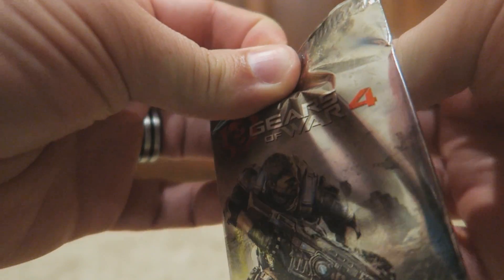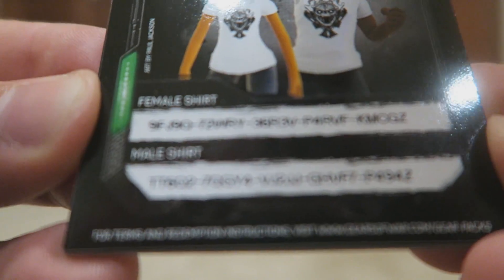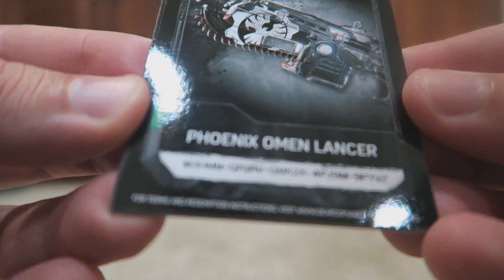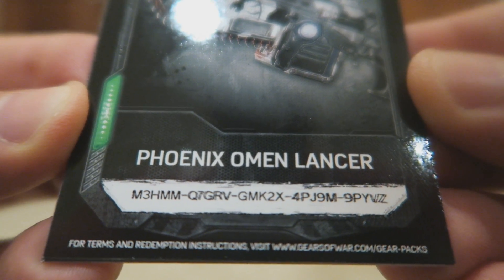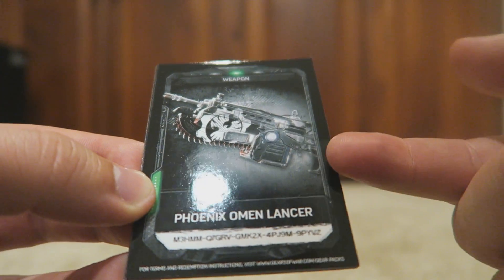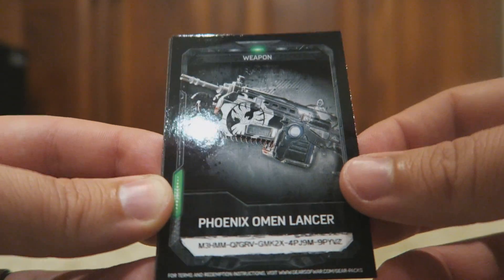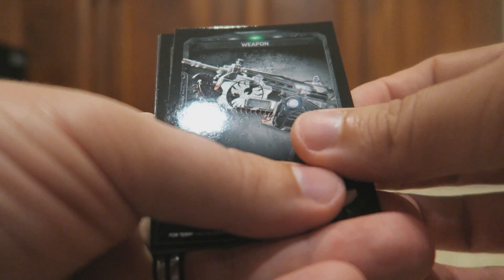We've got one pack left, and I hope we get a good weapon skin — we didn't even get a weapon skin in that last one. Looks like we've got yet another Avatar t-shirt, so we'll give that out. And then we've got another weapon skin — the Phoenix Omen Lancer — so we'll give that out as well. I do like that skin but we already have it. There is a thing in this game where you can break these down for what's called scrap, and then you can put that scrap towards crafting a new card that you actually desire. So that's really cool.